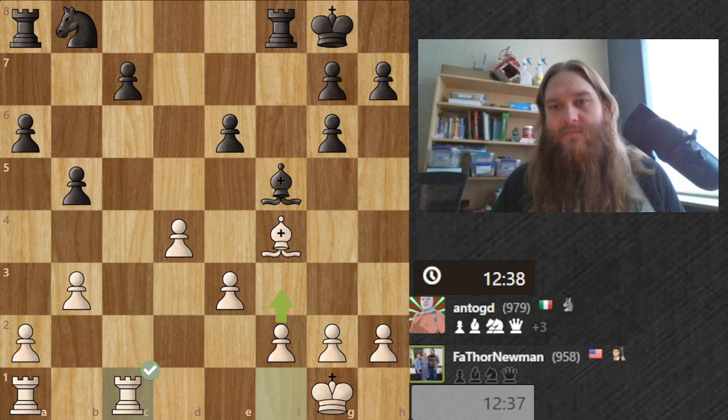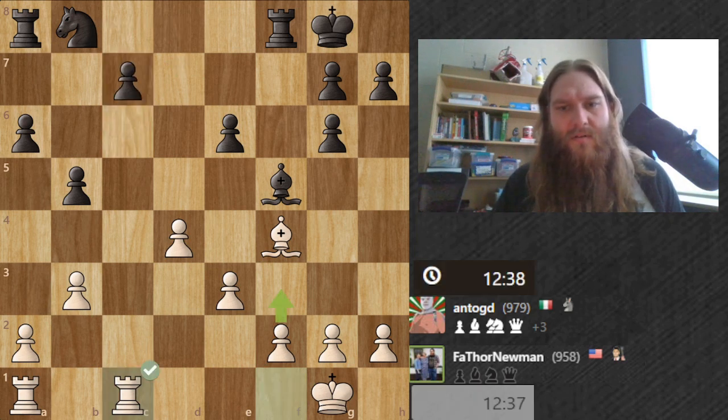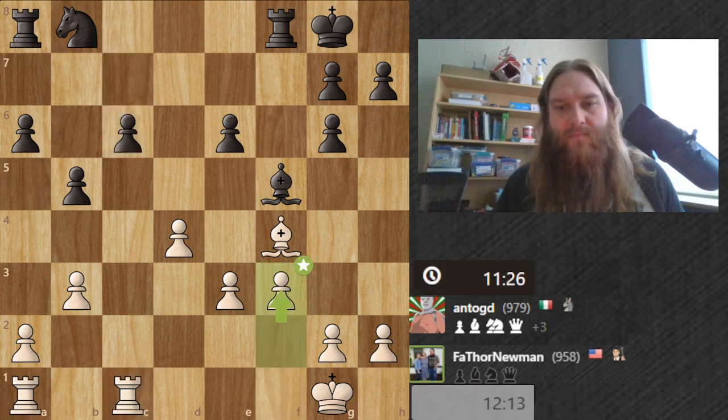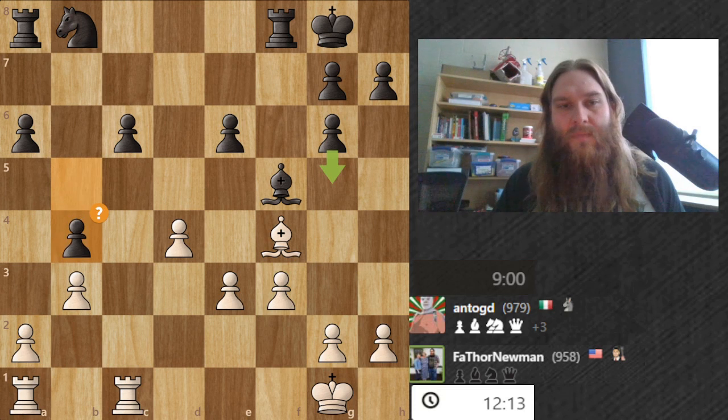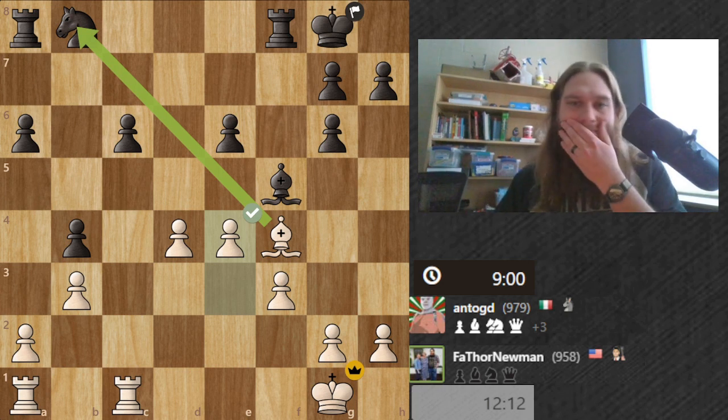I gotta go slow — not the best move but not bad either. What did they want me to do? Push the pawn — they had the same idea I did, I just didn't execute it fast enough. And that was when they gave up.